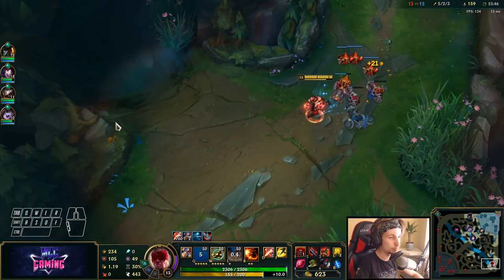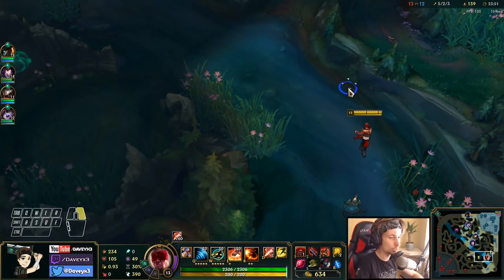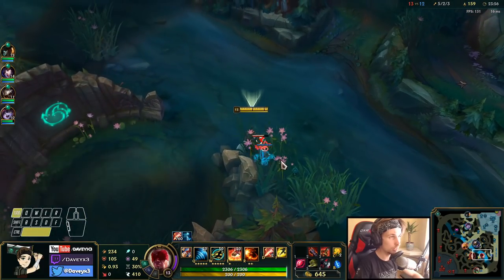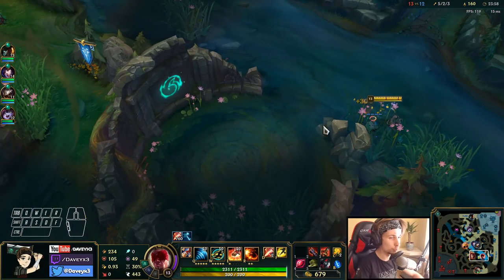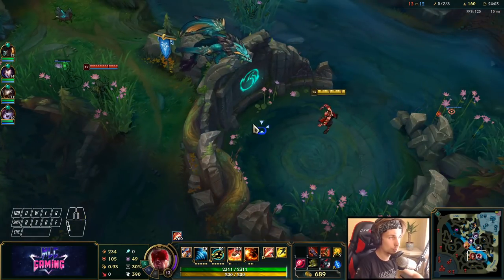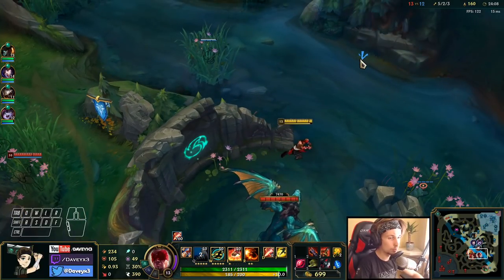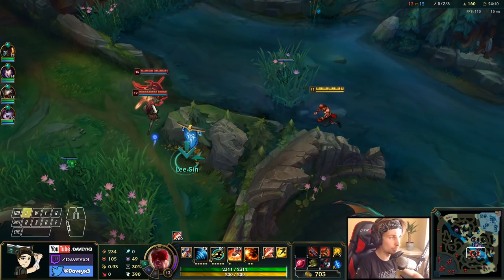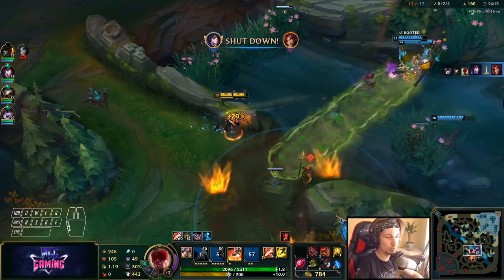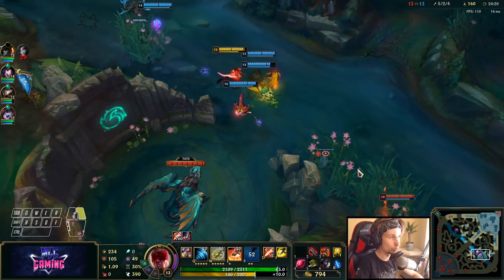In games like this where nothing is happening, I like to split push quite a lot as Lee Sin and apply pressure throughout the map. Especially when the dragon is spawning — right now within 20 seconds there will be a new dragon. In moments like this when dragon is about to spawn, we want to push down lanes a little bit and get our team ready.